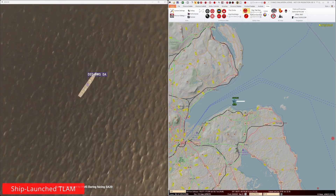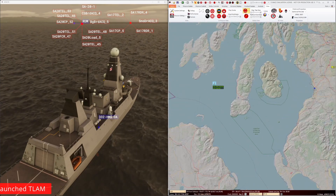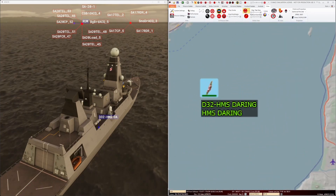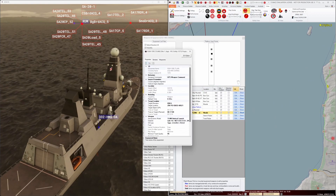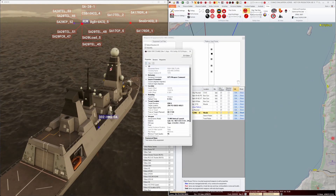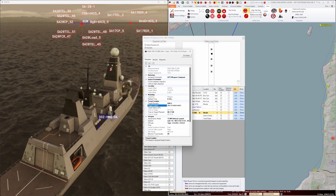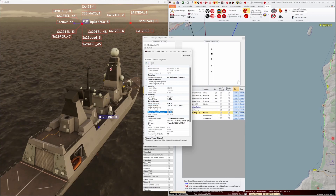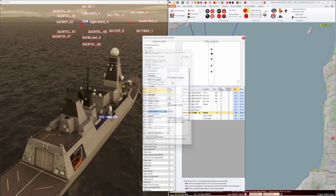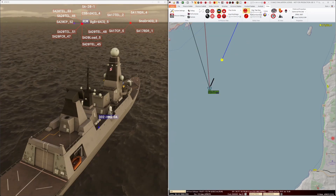On patrol in the southwest is HMS Daring, armed with Tomahawk land attack missiles. One TLAM has been allocated for use in this mission, and it is anticipated that it will be used to remove one of the SA-20 sites. In MACE, we can allocate the TLAM target and set a TOT such that MACE will automatically launch the TLAM in time to follow its waypoint route and hit the target.